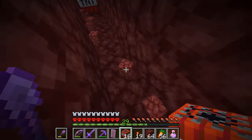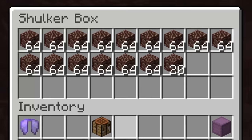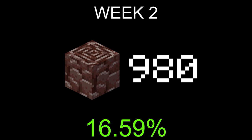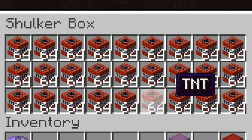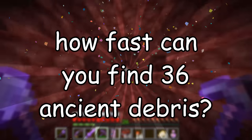Heading straight into the second week, we used the remaining TNT from our stash. We're getting very close to our first 1,000 — we're on 980 ancient debris. Over the next couple of days, I went off and filled another shulker box full of TNT. And I'd like to present a segment I call: How Fast Can You Find 36 Ancient Debris?